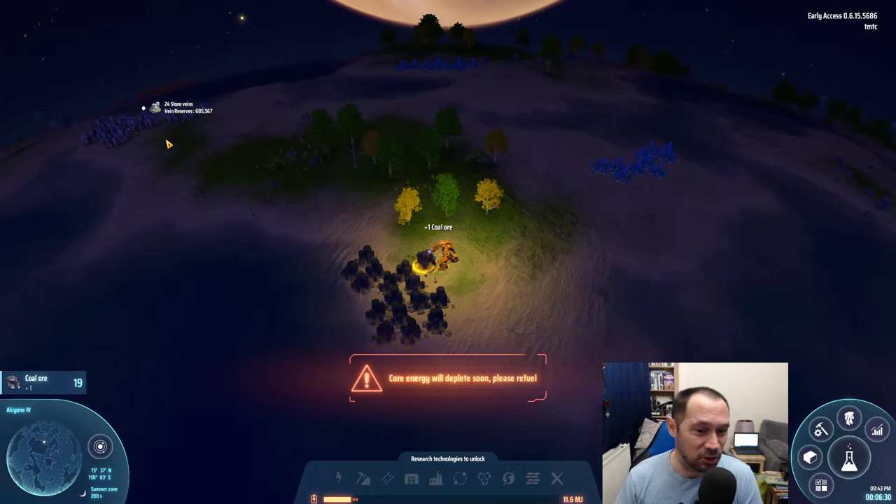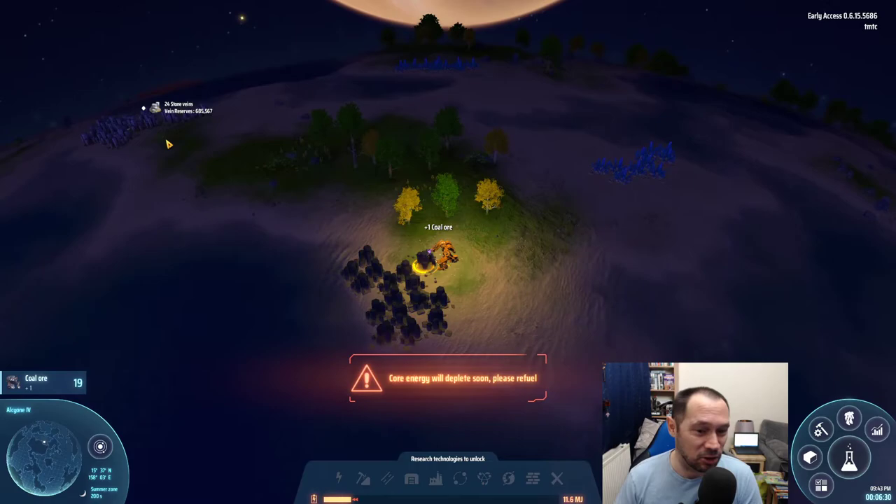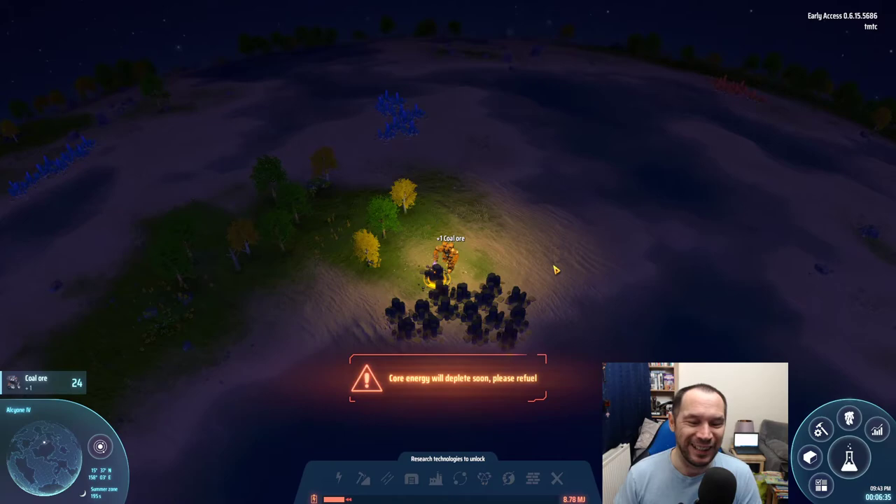I strongly suggest you have a look for something very similar — whether it's just got the one iron mine, you can probably sacrifice the stone, but you definitely want an iron and a coal in the vicinity, and the copper as well. Hope you found that useful — I'll move on to the next one in a second. Take it easy, stay safe.